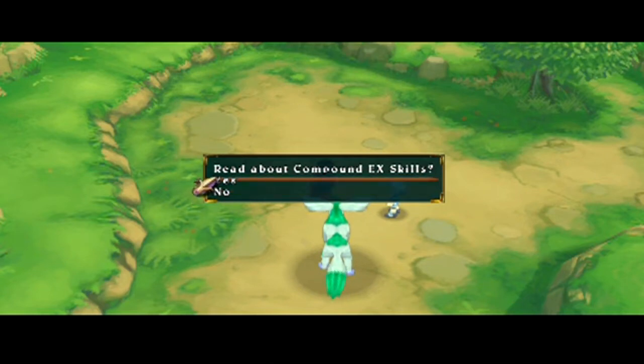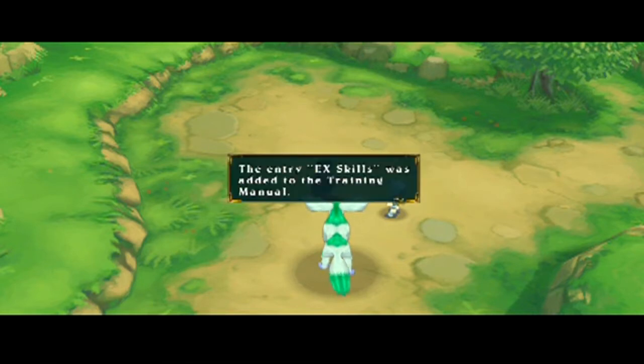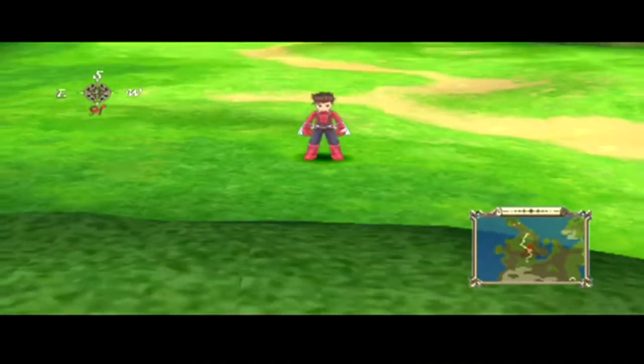Compound EX skills are like a culmination of two different EX gems. That sounds similar to a Star Wars mechanic where you can combine moves — like special battle moves? Yeah, it determines what moves you'll learn. Then I know exactly what they're talking about. And if you want to read up more on it, there's the entry and the training manual.